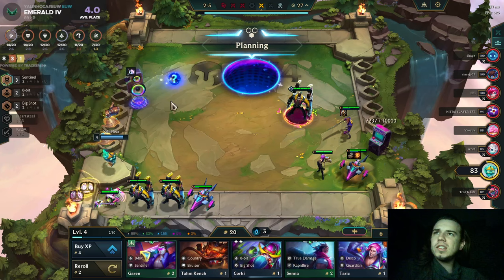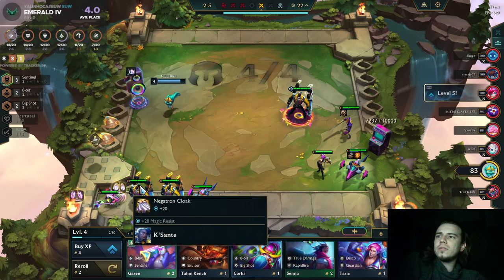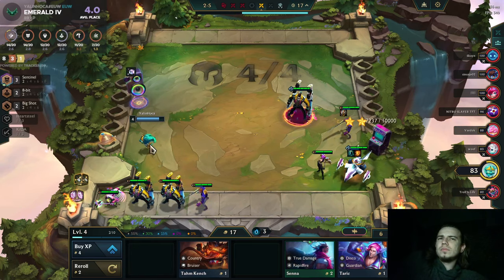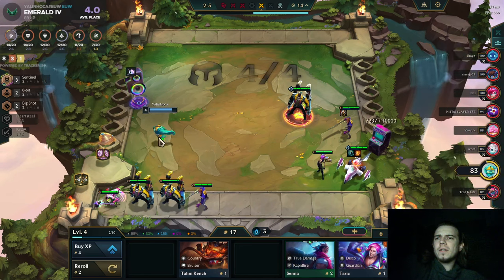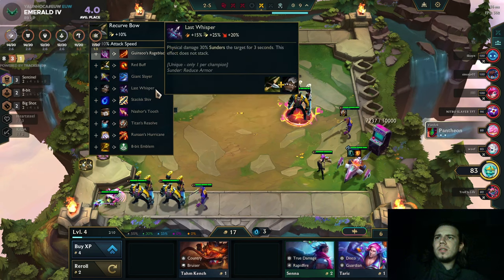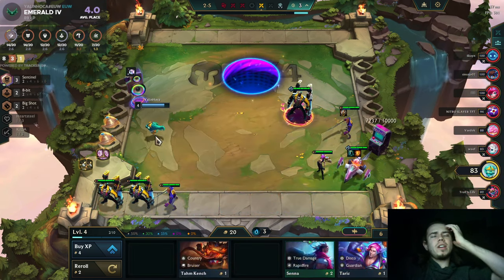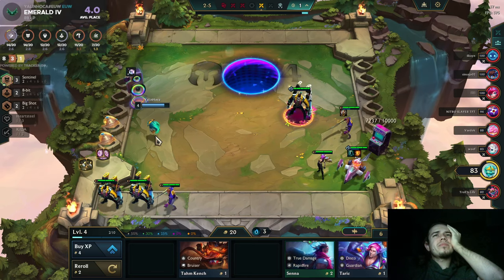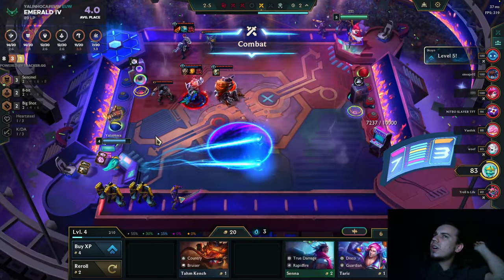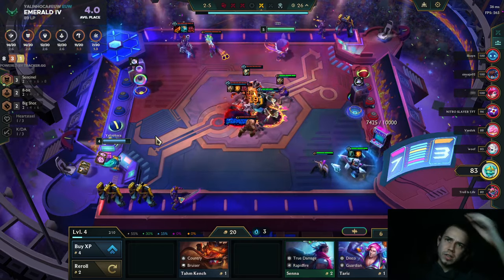Come on, give me a sword so I can slam Infinite Edge. No? Do I slam Green Zz'Rot? I think no — that's a Giant Slayer. Obviously Giant Slayer — Giant Slayer is amazing. I'm such a noob with Giant Slayer; I forgot to build it many times and lost many games because of it. This one I will not forget.